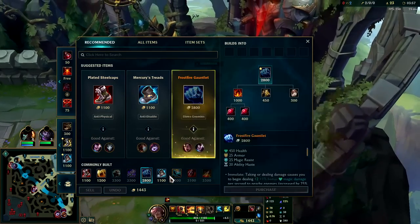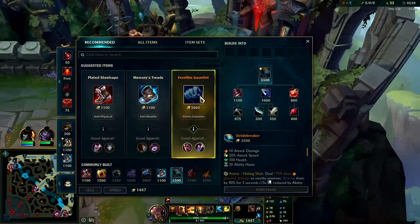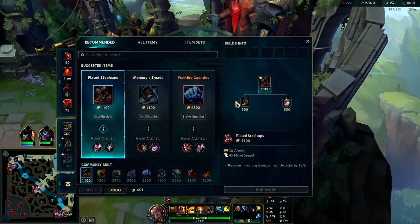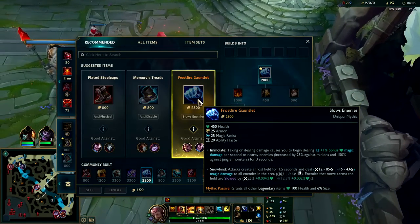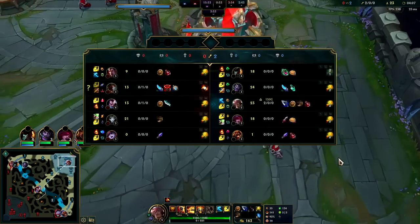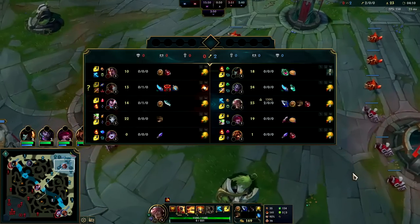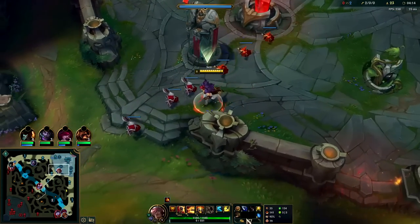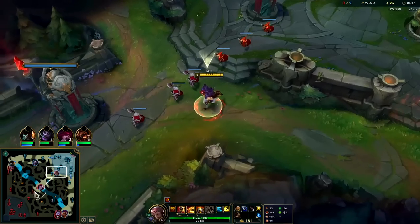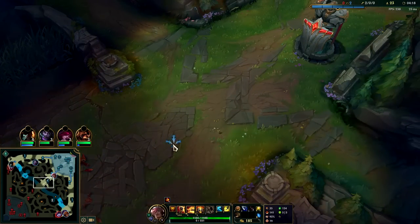For your first item rush, go Frozen Gauntlet or Stride Break — Stride Break's a bit better, it feels a lot nicer. You only go for Frozen Gauntlet if your team needs a big front line, because Frozen Gauntlet does make you tankier. We already have a Mundo though, so we don't necessarily need a big front line.